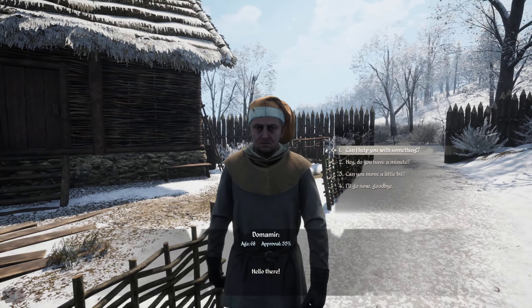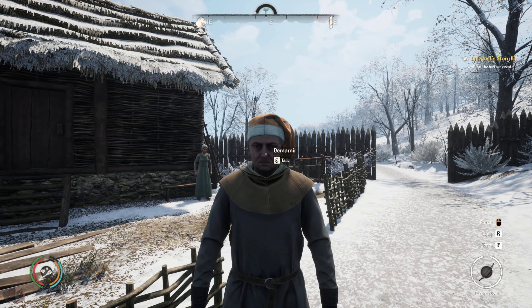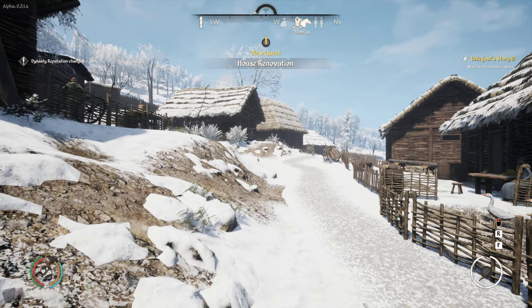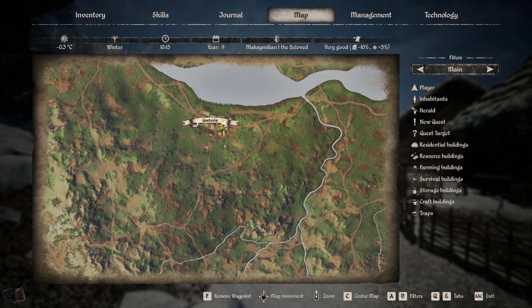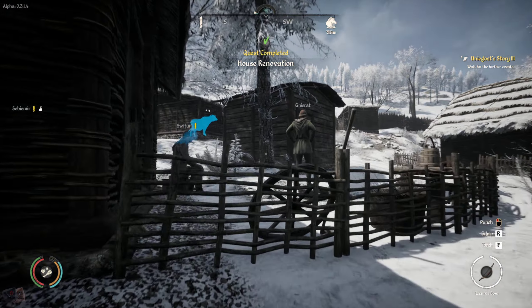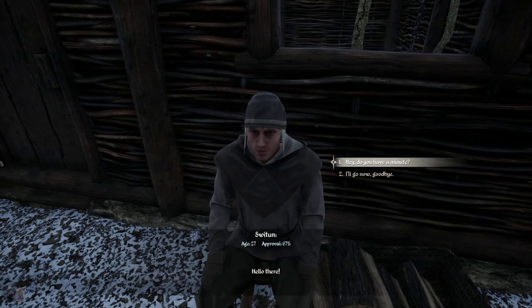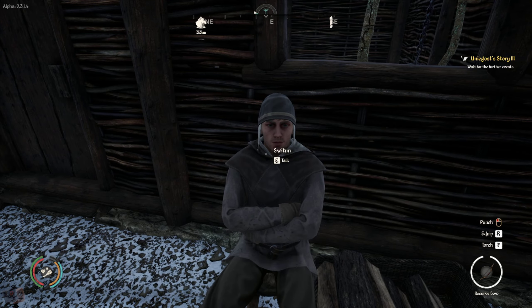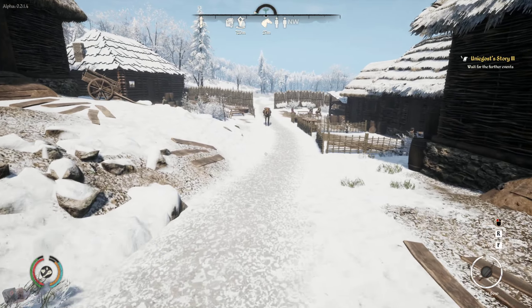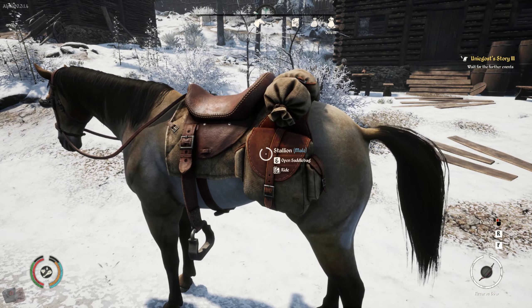Anything else I want to do in town before I head out? I don't think there's any other quests here, but I do have to turn one in. Let's talk to one of the miners over here. Iron hammer — and with any luck, one of the quests that I have will request an iron hammer and I will have already gotten one. That'll just be a nice coincidence, a quinky dink, as it were.